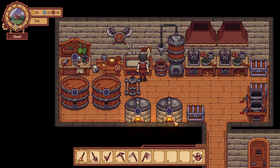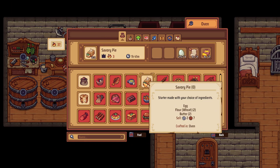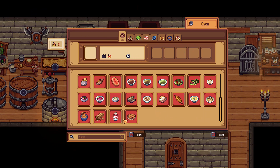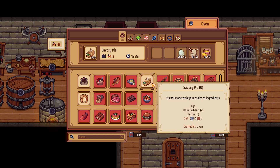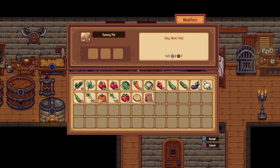We can make more raisins, that's fine. A savory pie... ooh, a little savory pie. I kind of want the sweet pie - let's go with the sweet pie, that sounds delish. Actually I can't make another sweet pie because we don't have sugar. Okay, I guess we'll go with the savory pie then.